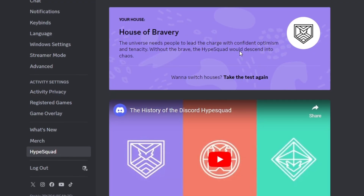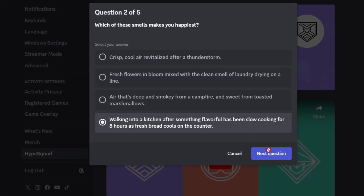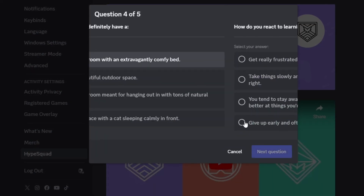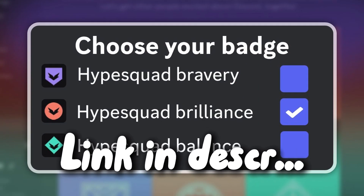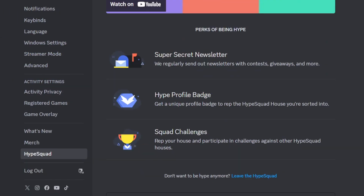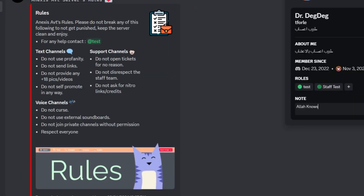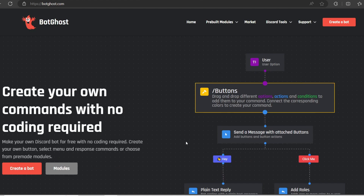You'll get a badge depending on your answers. For example, I got House of Bravery. If you want a different one, click 'Take the test again' and change your answers to likely get a different badge. I made a separate video about which answers get you each specific badge, so check that out. To remove the badge, just click 'Leave HypeSquad.'